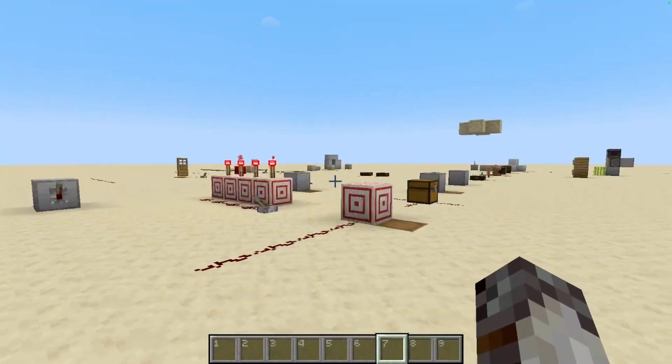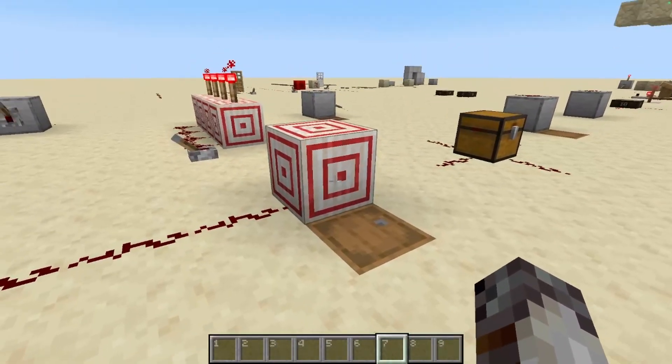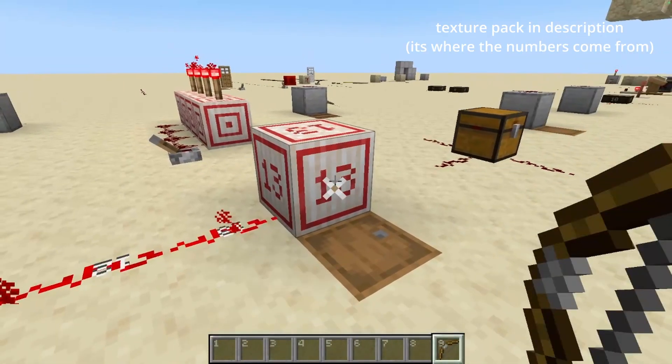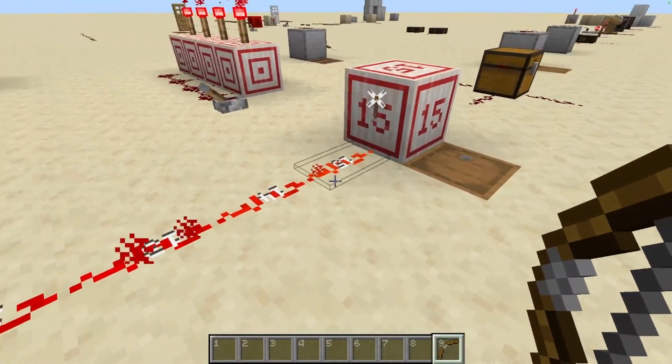Today we'll start straight off with talking about the target block. The target block is a power component that outputs a signal strength when hit by a projectile, such as an arrow. The more accurate the shot, the stronger the signal — the bullseye being signal strength 15.